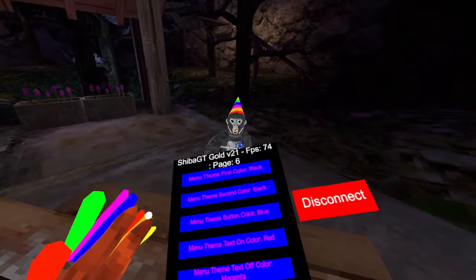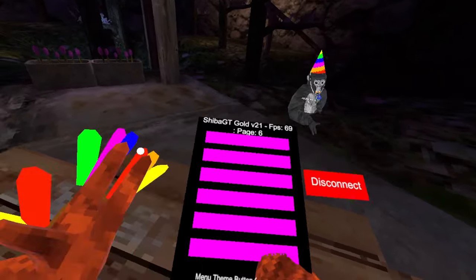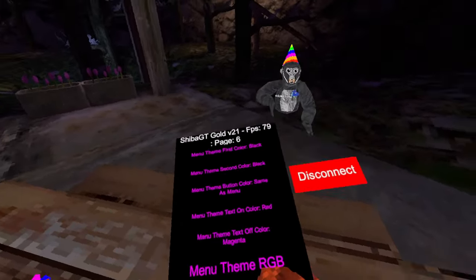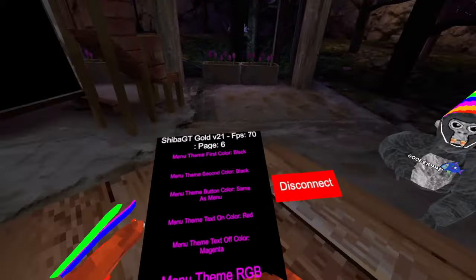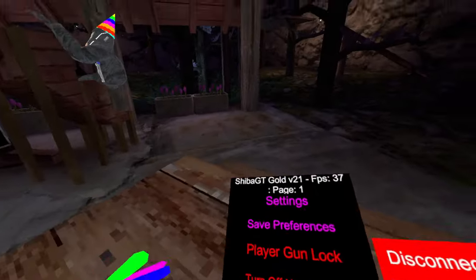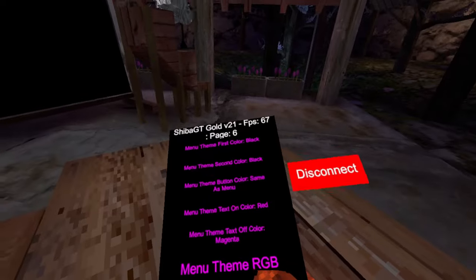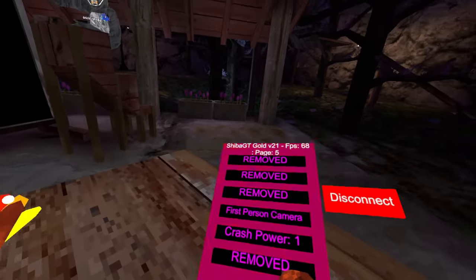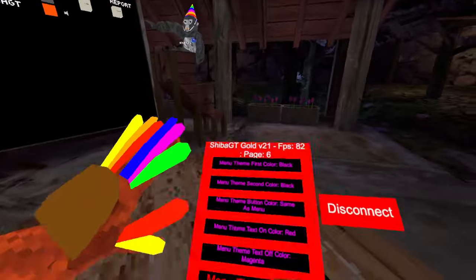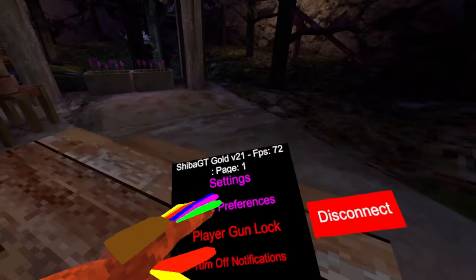Then we have menu theme button color: same as menu, blue, green, white, magenta, cyan, gray, red, and same as menu. Then we have menu theme text on color — whenever a mod isn't enabled, the text changes, not the button. I have it as red, but you can do all those colors. Same with the text off. Then we have make menu theme RGB — as you can see, it is now RGB, currently working with the buttons. That's the end of that — save.